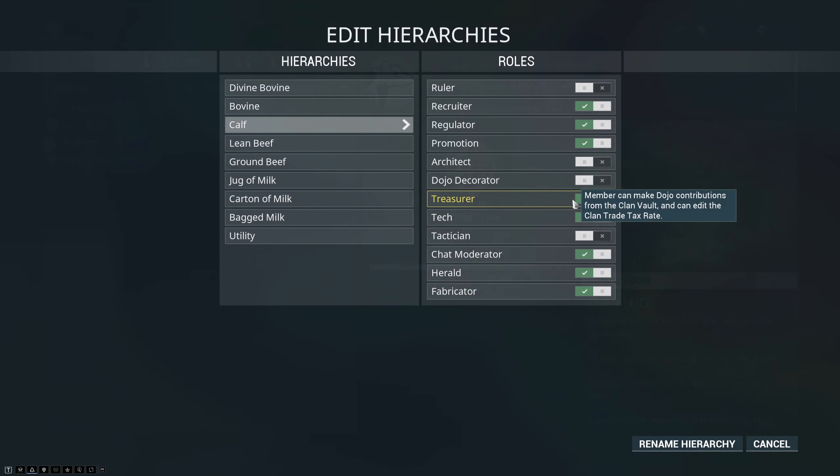Third, it will never take from your personal store while auto-funding — it will only auto-fund from the clan vault. When your clan vault runs out of resources, it will just start showing decorations as yellow as you place them, but it won't take from you. If you do not have the Treasurer permission, it will be impossible for you to use any platinum that is in your clan vault.